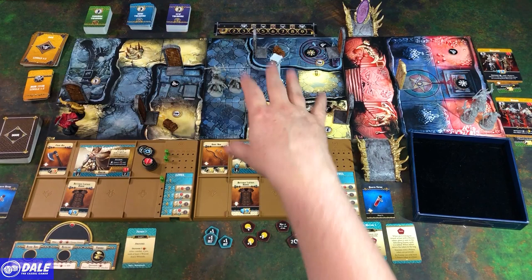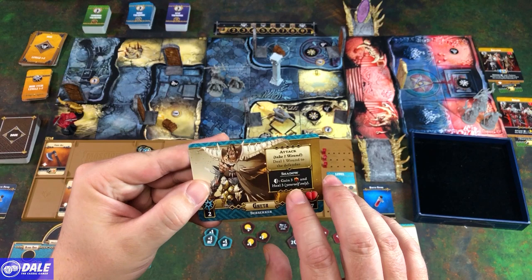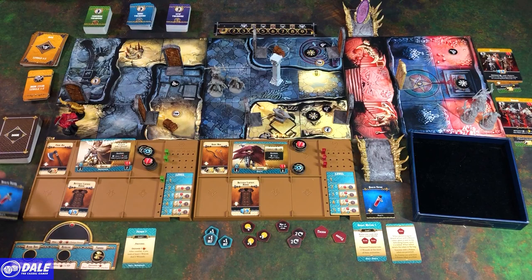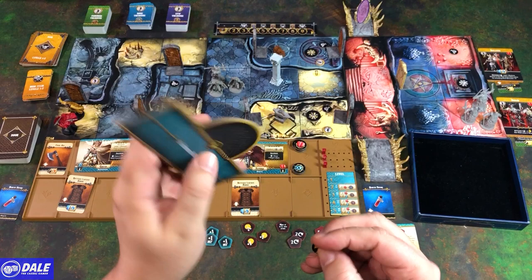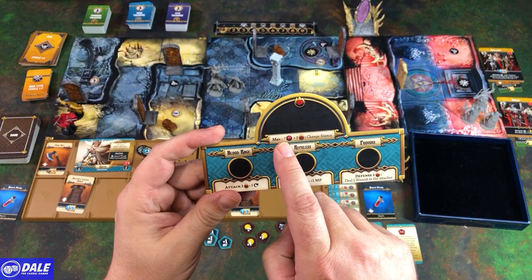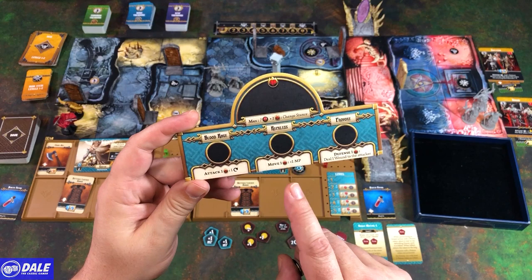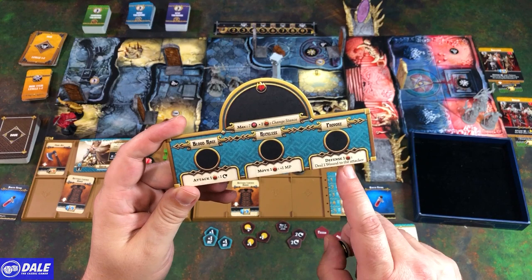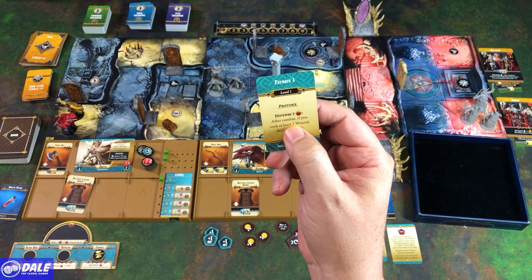For our heroes: Geta the Berserker starts with two mana and seven health. Ability is attack, take a wound, and deal a wound to the defender. Shadow ability: if we get the shadow die, gain three rage and heal three. Both heroes have the health potion. The Berserker uses a crude axe for an orange die, plus armor giving a blue die. His dashboard tracks rage — whenever we take damage we put it here, up to seven. We can spend a rage to change stance. In Blood Rage, spend a rage to reroll a die; in Reckless, spend one for an extra movement point; in Defense, spend one to deal a wound to the attacker. Starting in Provoke stance: after combat, if you took at least one wound, deal two wounds.